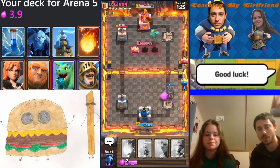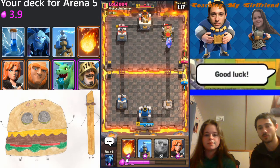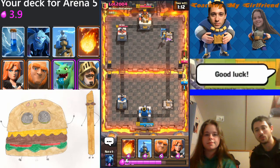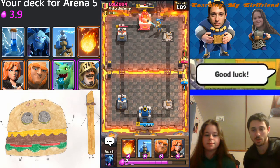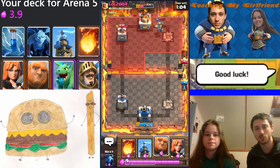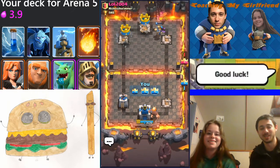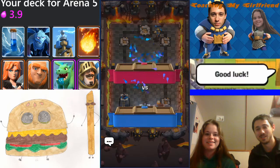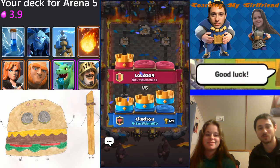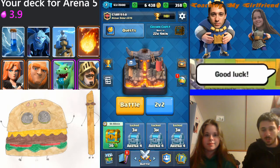When you see the Goblin Barrel, you always want to play something to defend against it — if you don't answer it, it just does a bunch of damage to your tower and only costs them three elixir. Ideally use Zap right as the Goblin Barrel is coming across the bridge — or the river rather, this flowing river of lava. Sometimes you'll just have to place down whatever you've got. Thanks for the GG — let's go ahead and jump into another match.